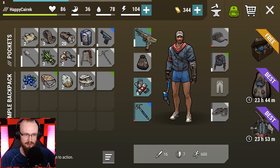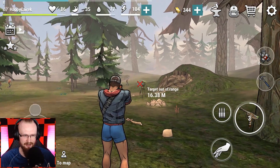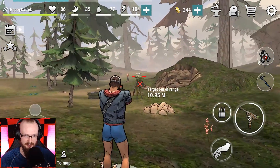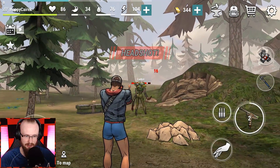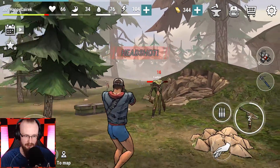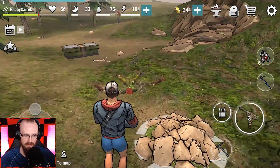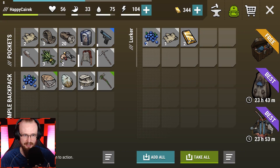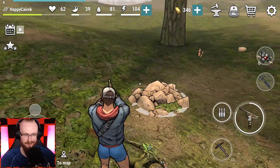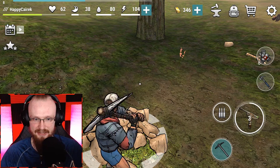I have a zip gun, so I'm gonna use it on this lurker. It has only three shots. Headshot, another headshot, move away, another headshot - my dude reloads. Another headshot! We fought the lurker - pretty easy. I still got a little damage though. Let's take everything and also chop down this stone for experience and task progress.